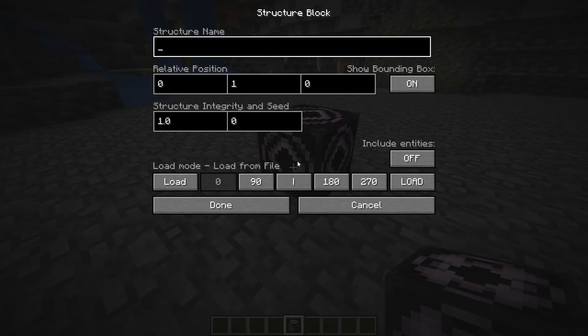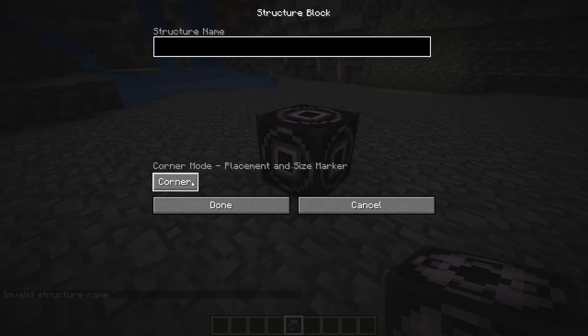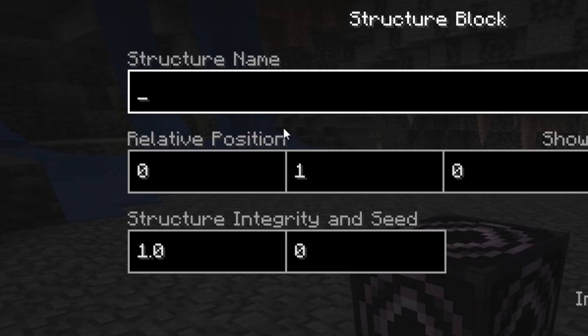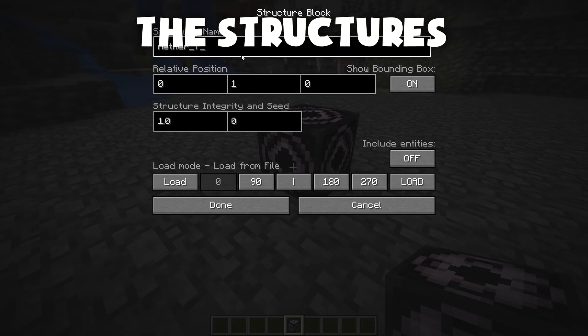Structure blocks — how do these things work again? There are a couple of different modes. We have load mode, corner mode, and save mode. I think we only need load mode for today. And then the structure name — this is where those file bits come in.